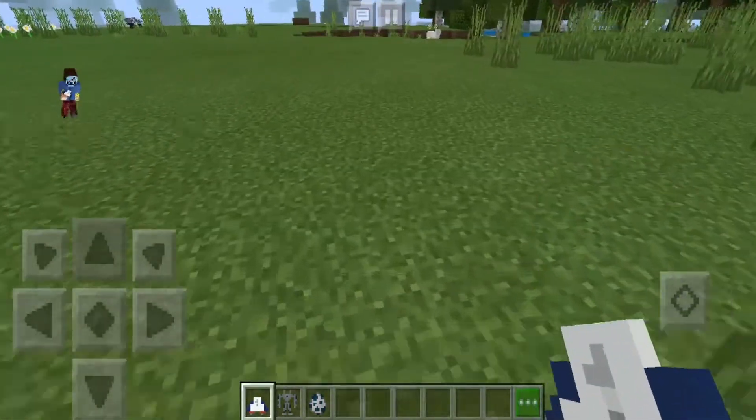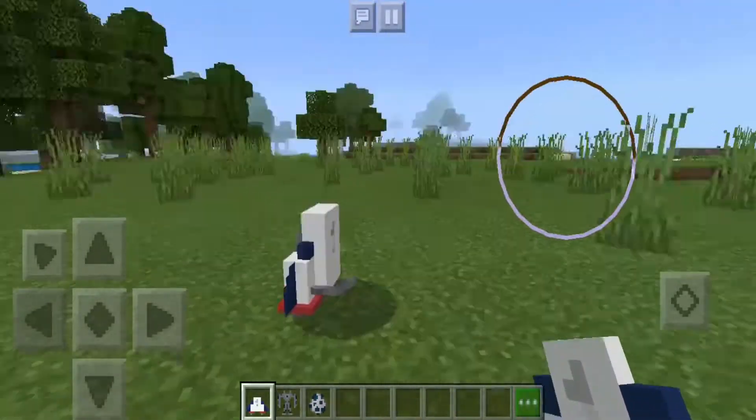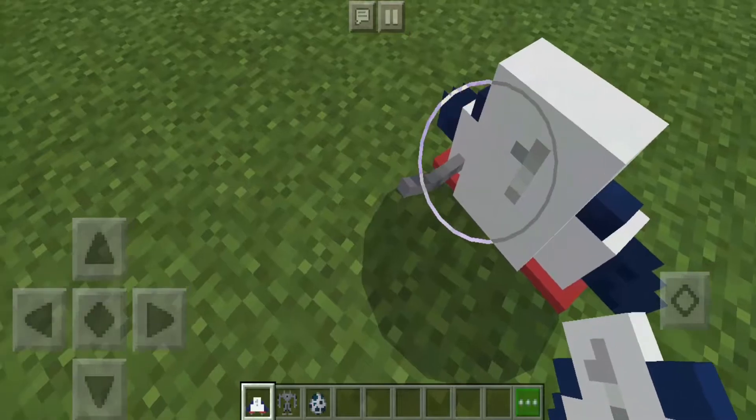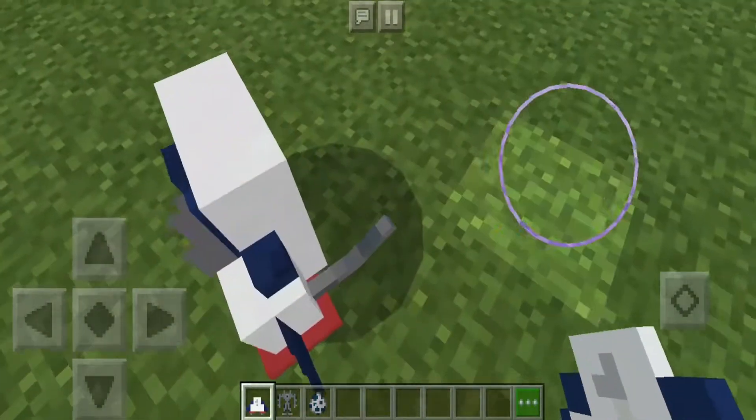Alright, so first let's take a look at the jetpack. It's really great — look at that. It has its handle, or I mean controller.